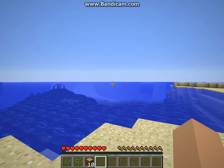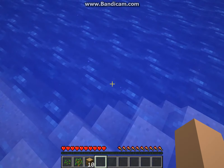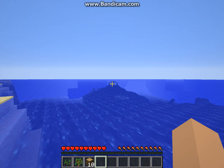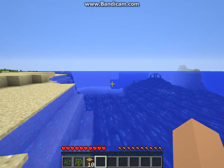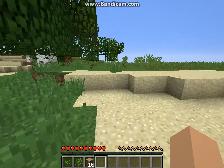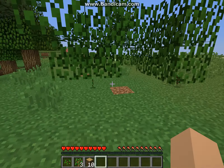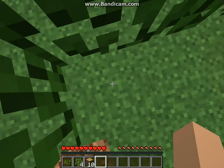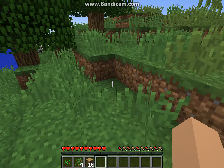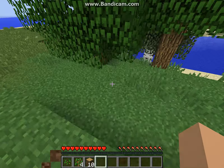What the heck — oh my gosh, sea lanterns! There must be guardians in that water over there. Yeah, I saw a guardian. They drop prismarine shards and prismarine crystals, and with those you can make prismarine blocks, dark prismarine blocks, and sea lanterns.